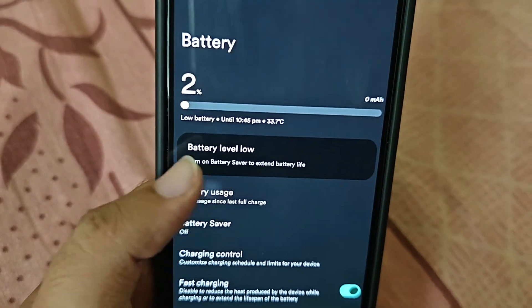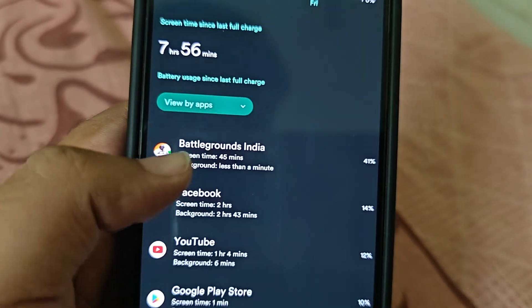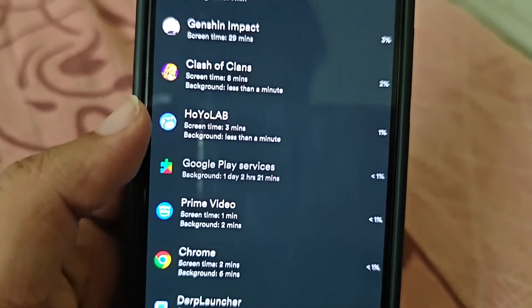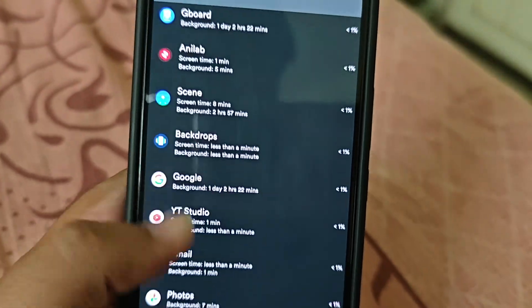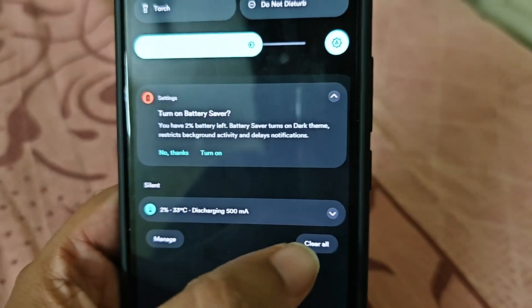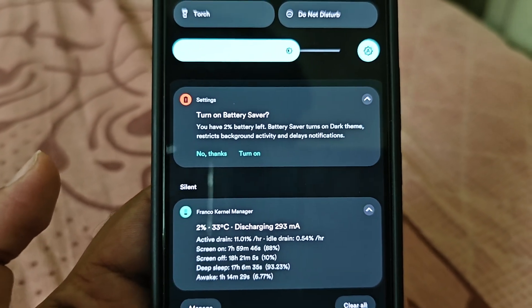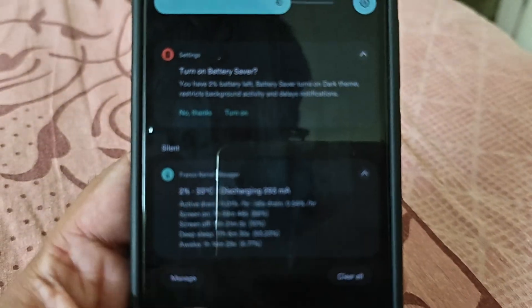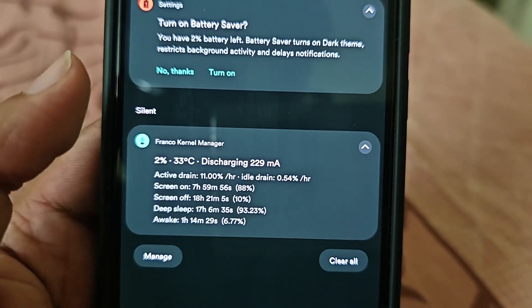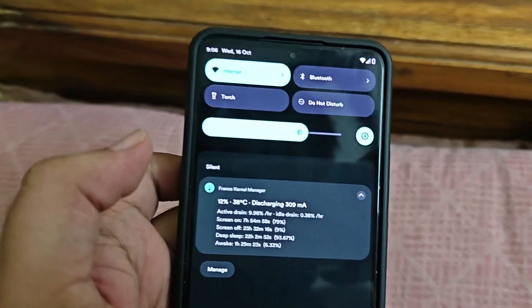Phone heating touched around 40 to 41°C but still playable. Guys, I'm currently at around 2% battery after almost 8 hours of mixed usage — mobile data and Wi-Fi. Apps used: BGMI, Facebook, YouTube, Google Play Store, Telegram, Twitter, Genshin, Clash of Clans, Hoyolab, Prime Video. Gaming was done for almost 1 hour 10 to 20 minutes. Screen on time is almost 8 hours. Screen off drain is very good.